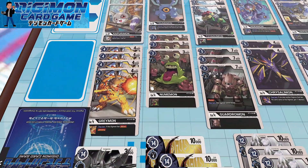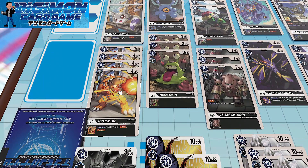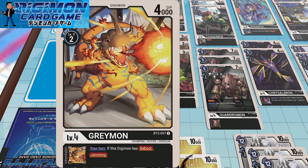Going into the champions, I'm running four copies of Greymon, riding on that Reboot train. If this Digimon has Reboot, it also gets Jamming. Very powerful because Diaboromon only has 10K DP. So if you're building up to a Diaboromon with Reboot and you give him Jamming, it becomes very difficult to take him out as far as removal is concerned — maybe Trump Sword or Cockatrice Breath where you bounce Diaboromon back to your hand.